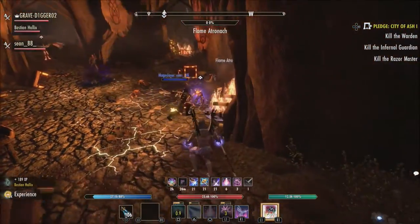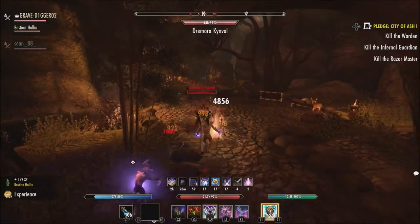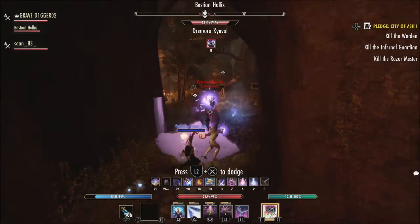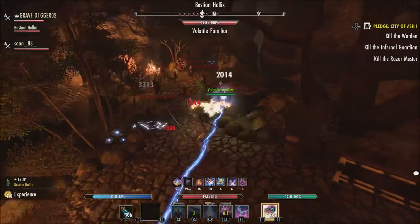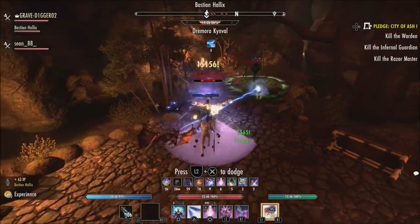In the High Isles chapter, the Exploiter champion ability will grant you 10% extra damage output against enemies that have the off-balance status effect. Enemies are set to off-balance with a heavy attack when blocked, though that does not work against bosses. You can also apply off-balance with elemental blockade and a few other abilities in game.